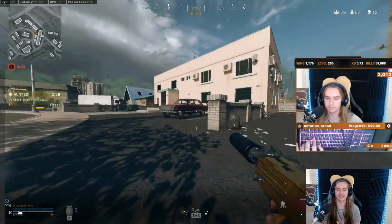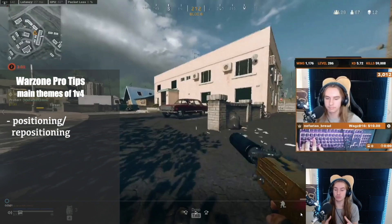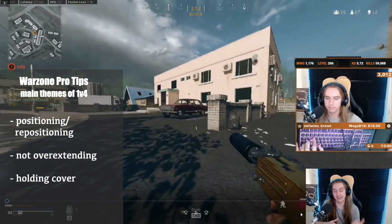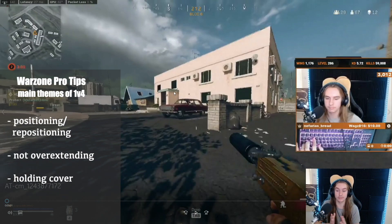So the structure for this video is going to be like this: we have four different clips outlining some of the main themes of 1v4. We're going to be talking about repositioning — because once you shoot somebody, you want to change your position. We're going to talk about not overextending, because when you overextend, you die. A lot of the reasons you're going to be dying in these 1v4s is you're going to overextend, get swarmed, and die. Lastly, we're going to talk about holding cover — stairs, head glitches, windows. Those are the three main parts of 1v4ing.